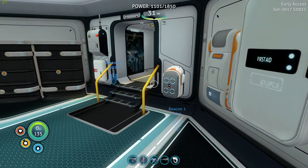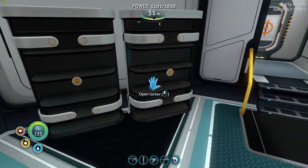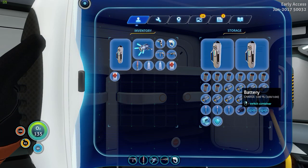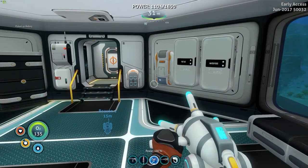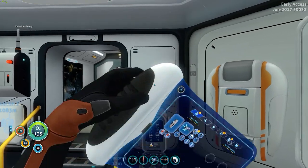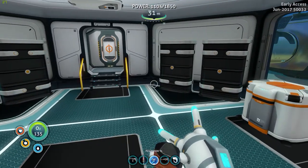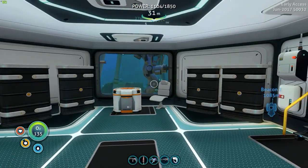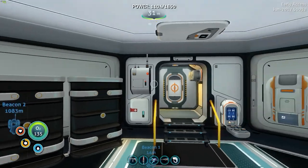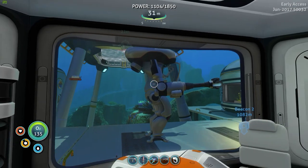Is there anything else we want to go out and do? Oh — battery. They're in here. The battery I want to exchange is this one. Nice — we'll put this one on charge. I think that's a pretty good place to leave this episode. The Seamoth is in a good state — we have it fully upgraded to everything we're going to need for now.